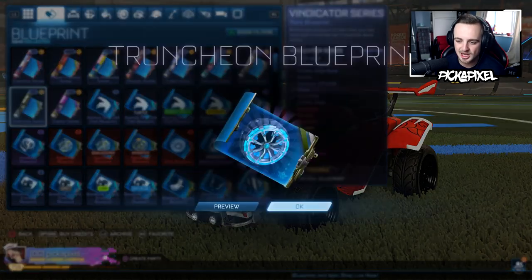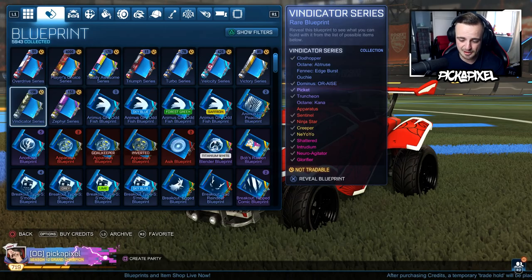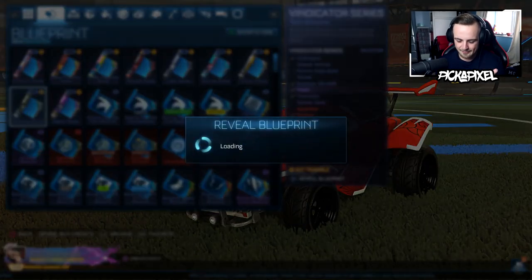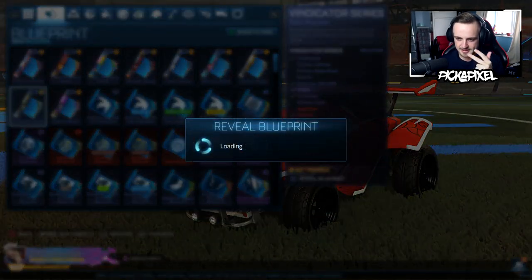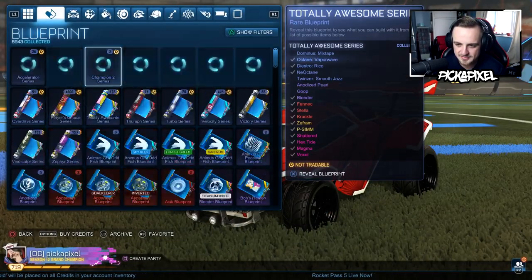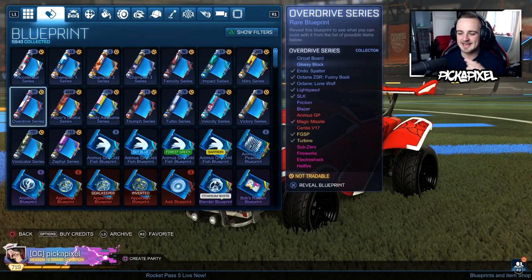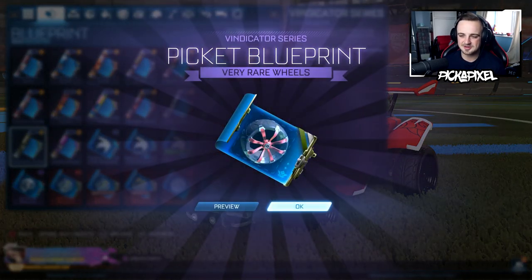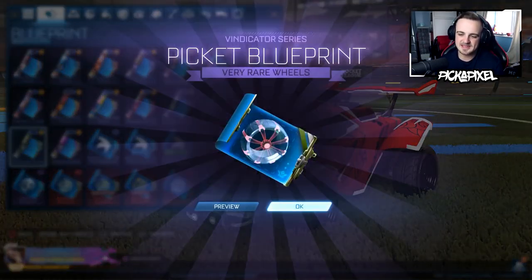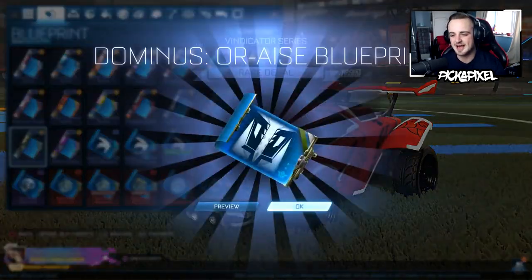Then there was in — I believe it was July — the Overdrive Crate update when they first released Black Markets that weren't decals: Gold Explosions, Hellfire, Sub-Zero, Electroshock, and Fireworks! How did I forget Fireworks? That was a hyped update. Then we had the Accelerator Crate not long after — Velocity, Jewel and Dragons. Every update was like this. More recently this year, the updates have been kind of okay. Rocket Passes have been decent, new crates have been hyped, but there is so much happening here. The item shop has been a bit underwhelming.